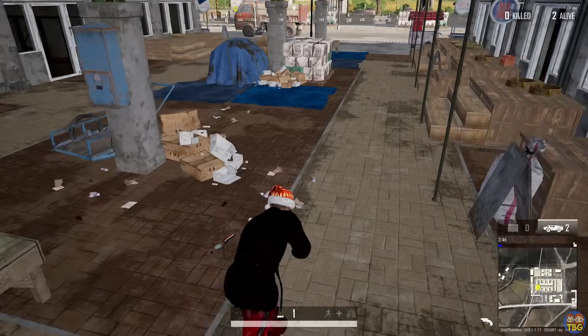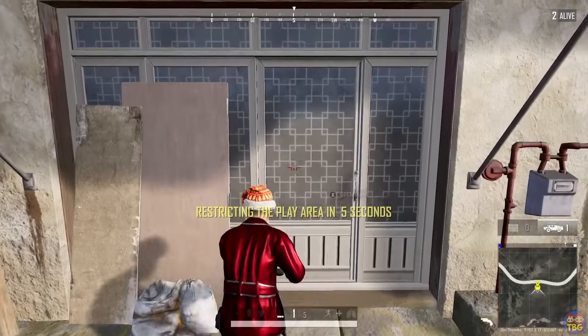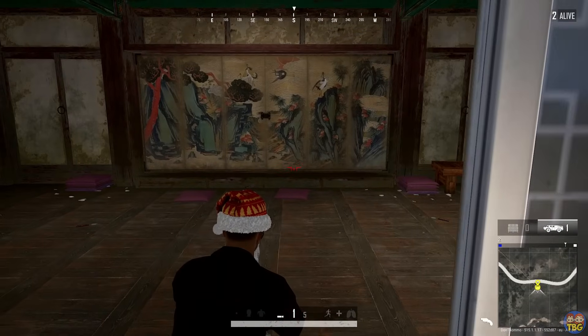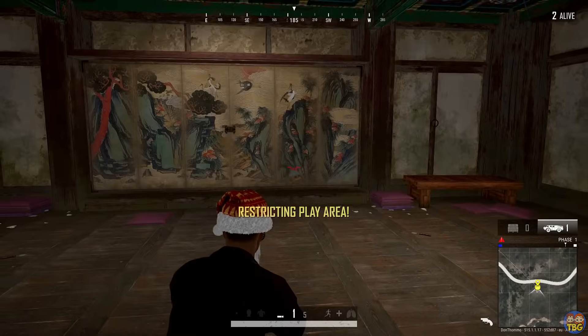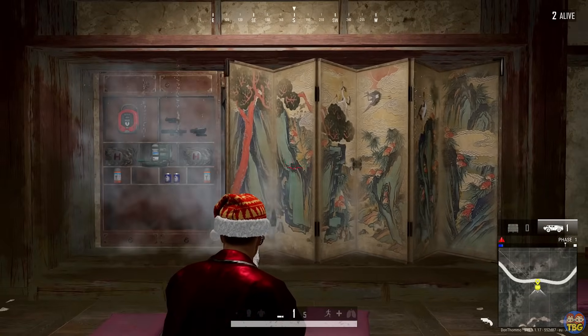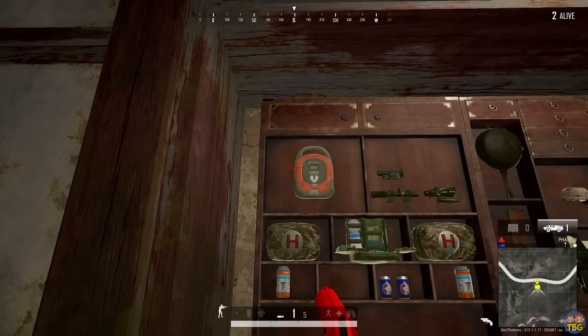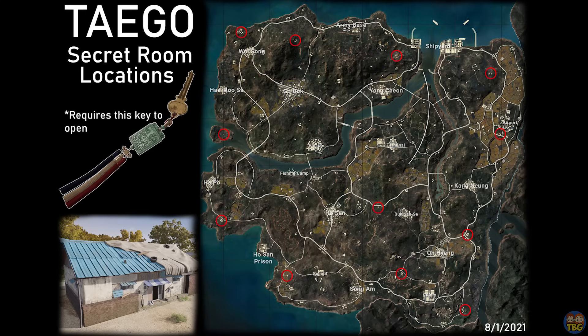Number 18: Keys and Secret Rooms. Taego and Paramo both feature secret rooms that can be unlocked with keys that you find on the ground. These rooms contain all sorts of interesting loot. If you can memorize the locations, especially on Taego for squad games, then they could come in pretty handy, but the loot is already pretty good on both these maps, so they aren't the most critical things in the world.